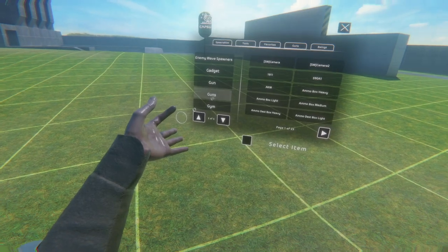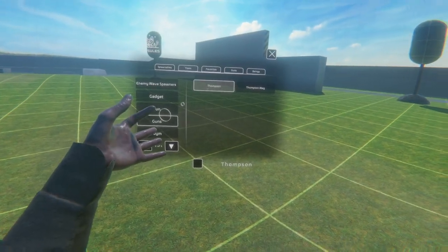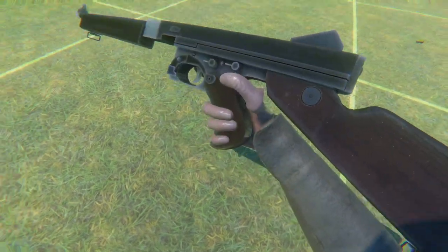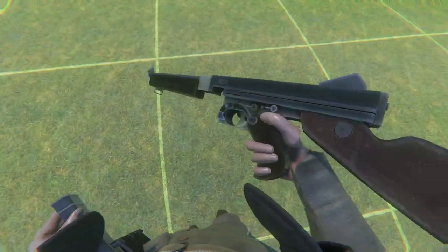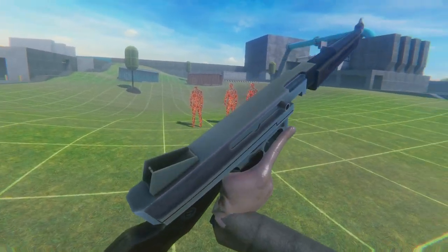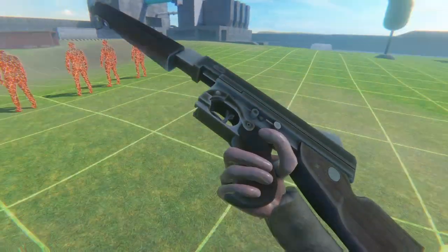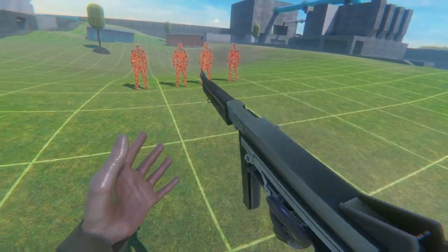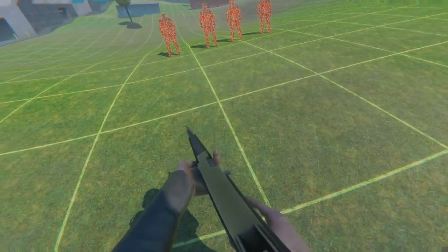You can find it in the guns category. That spawned a Thompson. Wow, these guys' arms are pretty short. I don't know what game this one's from, but it looks fairly decent — pretty good in this lighting. Let's put a nice little mag in there and rack it. It looks like you can hold it two-handed, so that's good.